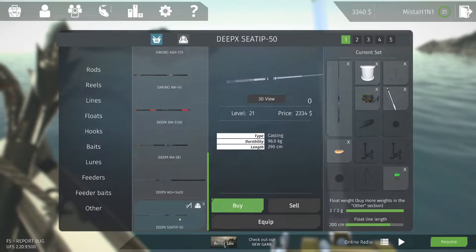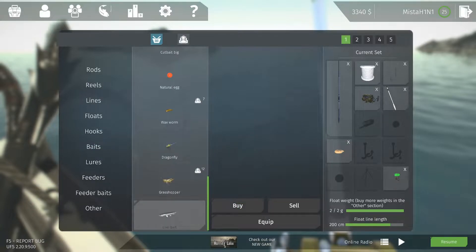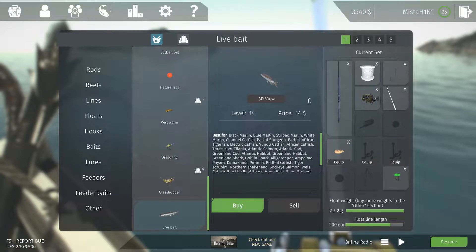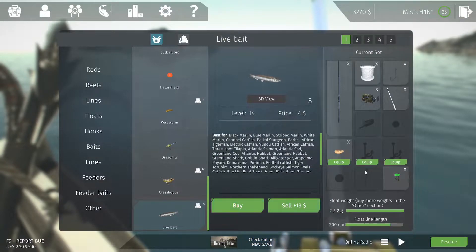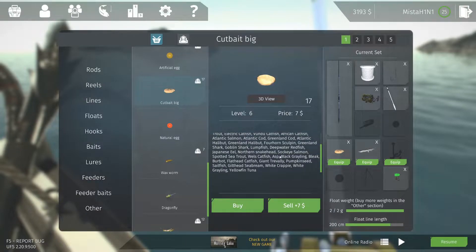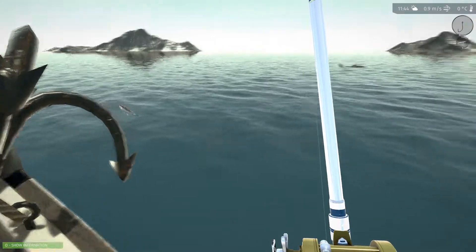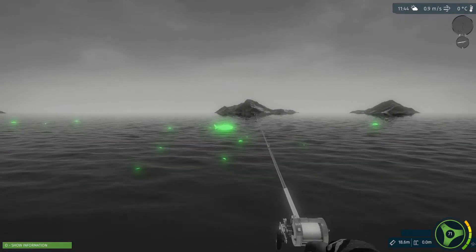It doesn't even matter anymore. Let's check baits — live bait I wonder. Shark reef shark, maybe. Let's put live bait on, and cut bait big also works on sharks I believe. Greenland shark, goblin shark — so it doesn't matter, it works all the way. Oh wow, that is a huge shark!